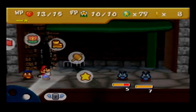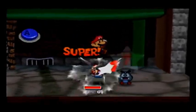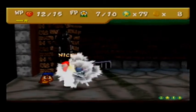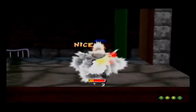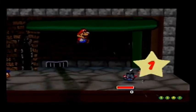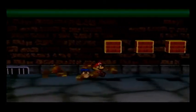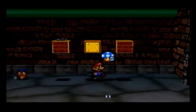Normal Gloombas are as powerful as regular spiky Goombas. We get quite a bit of star points for beating them. Technically we're not supposed to be going here until after the second world, but we can get a badge here if we go early, as well as some good star points. Goodbye, little Koopa. Maybe I can get a 1-up before the end of this tunnel — that would be nice.